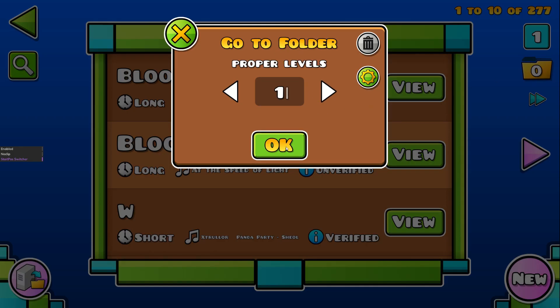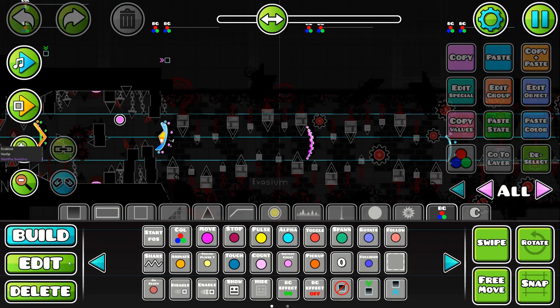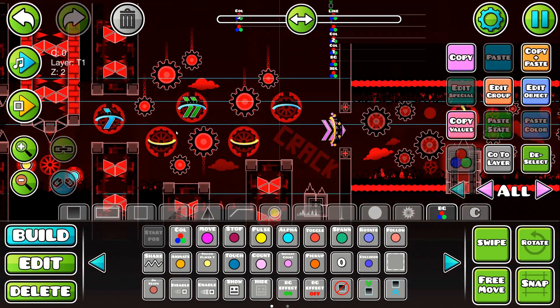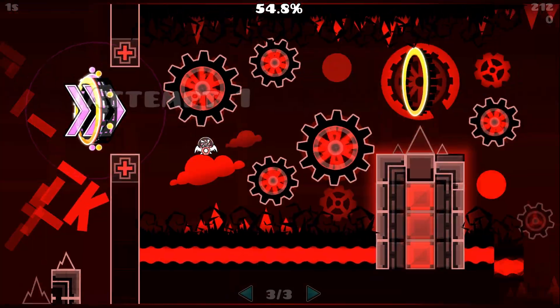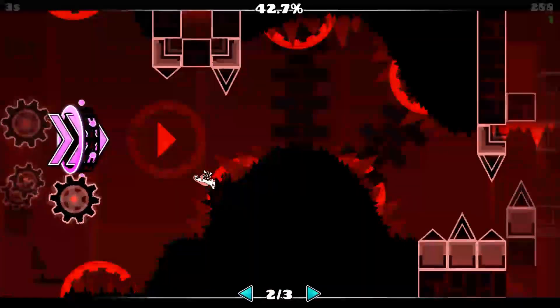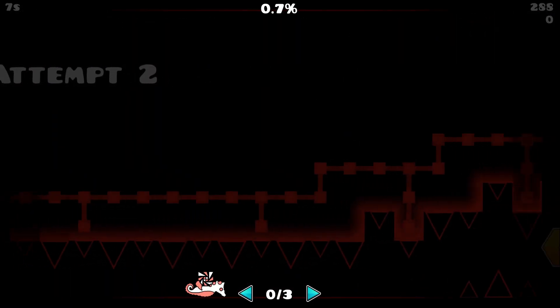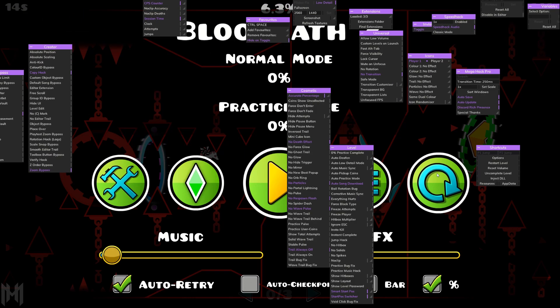Another feature is the Start Position Switcher, which would be very convenient for practicing levels. For example, in Bloodbath, you can place checkpoints and then use the arrow keys to switch between start positions — jumping between them and back to the start.